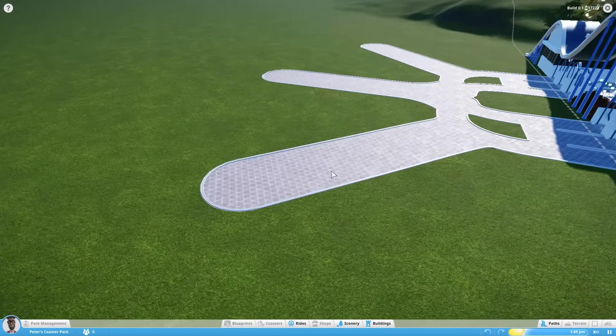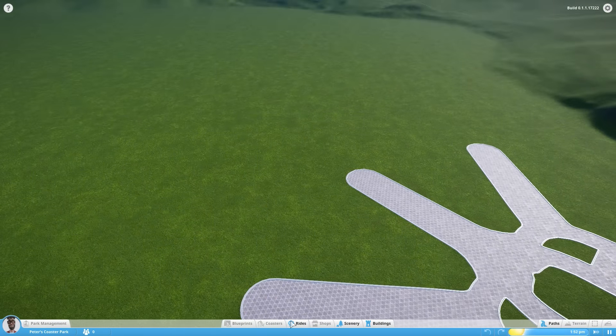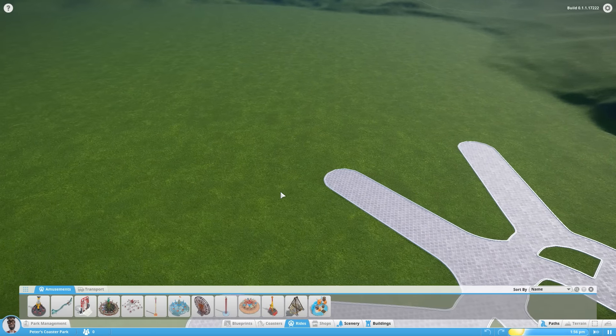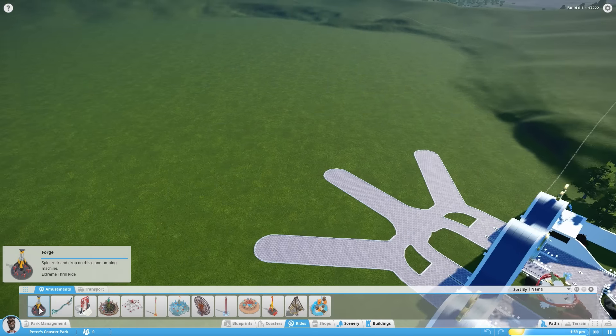First of all I thought it'd be interesting to look at all the rides that exist in the game. They've already chucked in quite a few, as you can see from this list here, and it might be interesting to go through a few of them. So first of all I thought we'd look at the most exciting ones. We're going to drop them down first and then we'll come back and look at them in action.